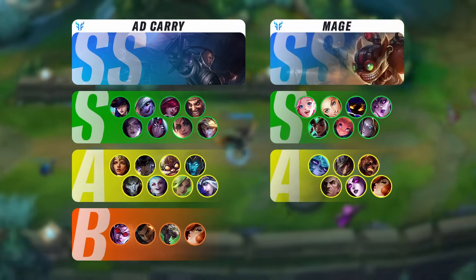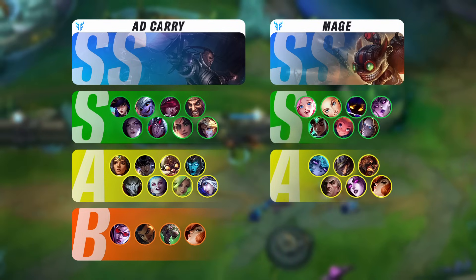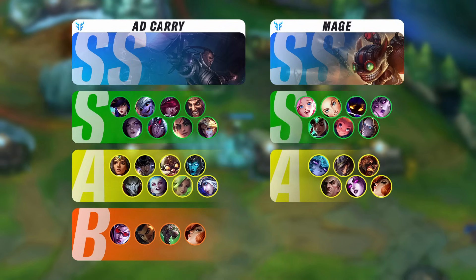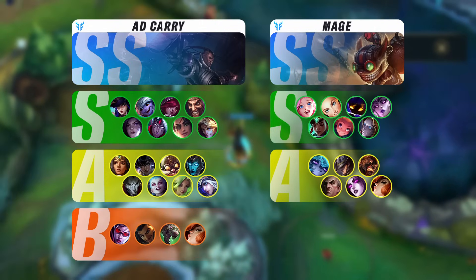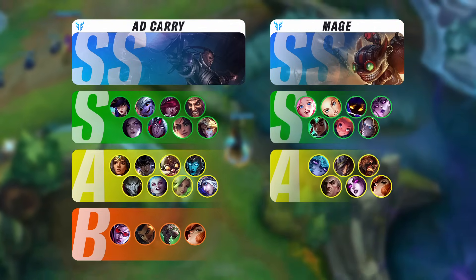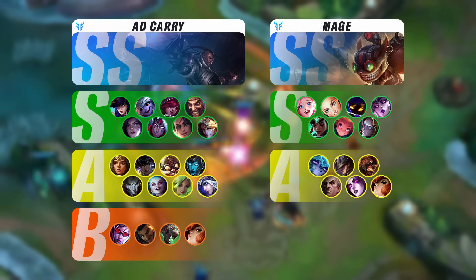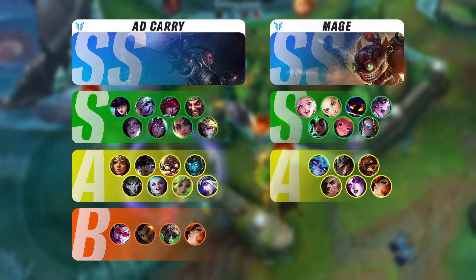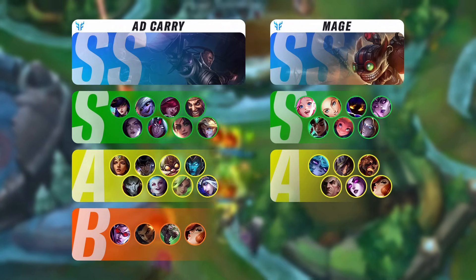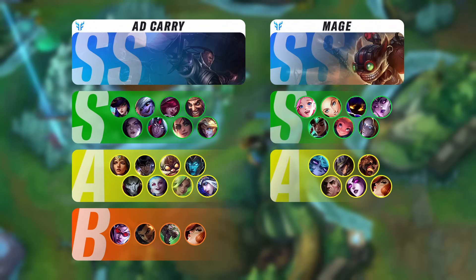Now we go over to the AD carry position. Lucian is the highest tier champion here, and probably the strongest AD carry you can wish for when it comes to early impact, quick mobility, and super high burst damage with an overall fun playstyle. For the AD carry role, nothing much changes — he's still in a very good spot but really struggles to carry games. Even though he deals 60k damage per game, he isn't a crit AD carry, he does a lot of poke damage but doesn't close out fights. The first ability still not resetting on its own hit is a massive issue for the champion.